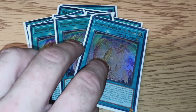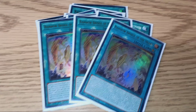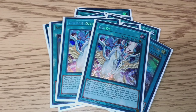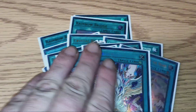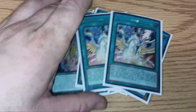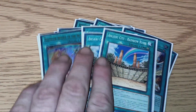Three copies of Rainbow Bridge of the Heart — it can search out everything, can bounce, gives extra normal summons. Great card. Two copies of Golden Rule. Golden Rule plus Crystal Bond is like pretty much instant game, because you can get Rainbow Dragon and Apollosa and a board with Ancient City Rainbow Ruins, of which we run two.